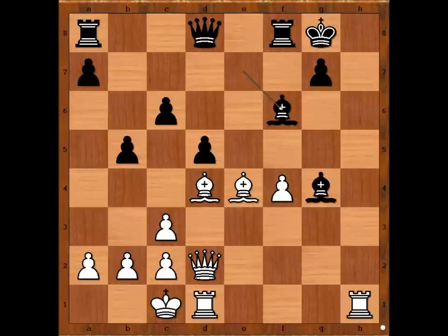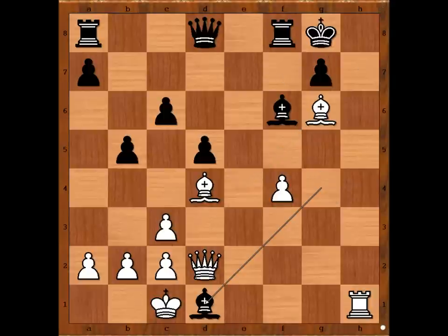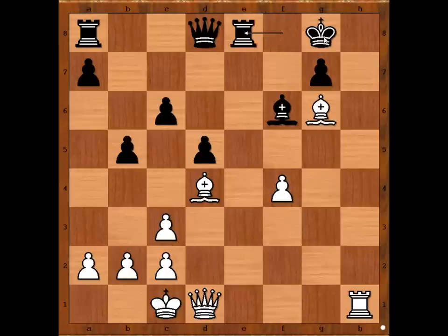Bishop takes on F6, pawn takes on E4, F takes on E7 — again winning for White. Now we have Bishop takes on F6, Bishop to G6, preventing the escape of the Black King. Bishop takes on D1, Queen takes Bishop, Rook to E8 — making room for the Black King to escape to safety, very safely on B8.